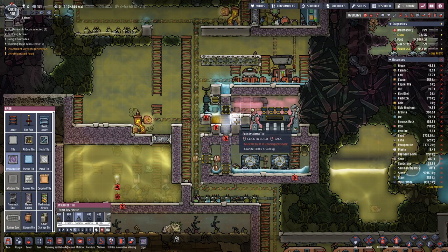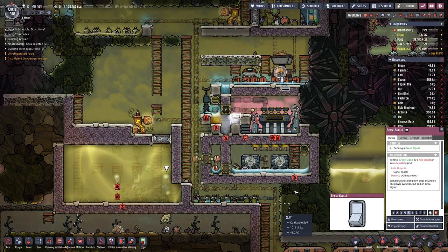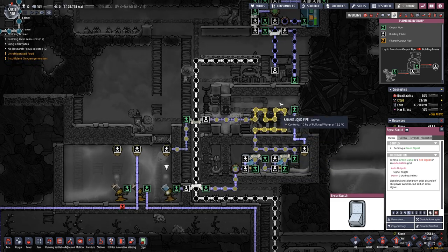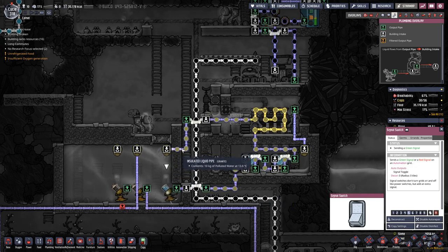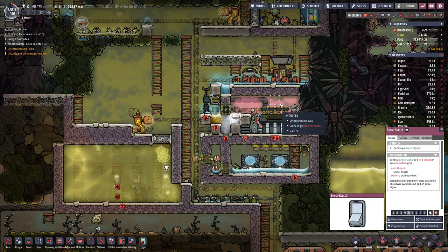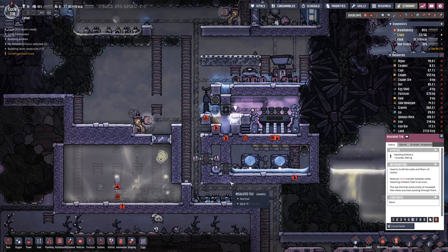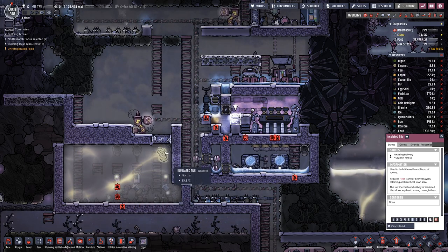Actually, we can run this thing. It gets cooled through both loops, and this will cool down the hydrogen in this room. We are going in with 31 degrees and going back with 13 degrees. The hydrogen is being cooled down.